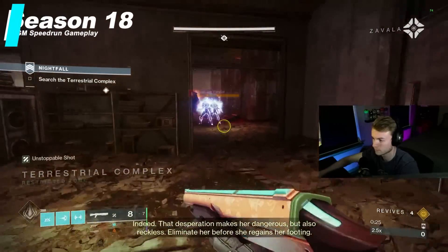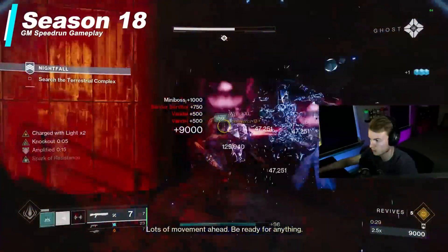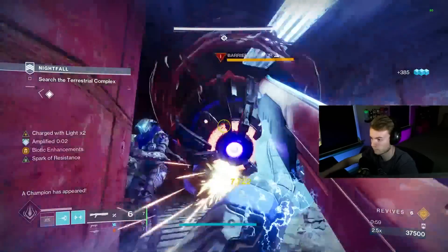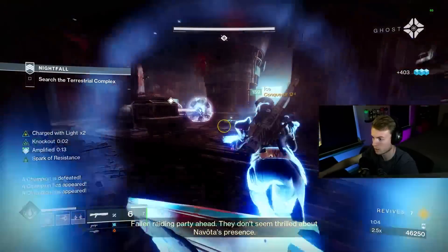In Season 18, I put out an amazing Arc Titan build for GMs that let you one-shot every single champion with no exceptions. There was no build-up, no major buff stacking, and no min-maxing your gameplay either. We used this to speedrun the Disgraced GM and literally just ran up and aped champions with shoulder charge and a shotgun.